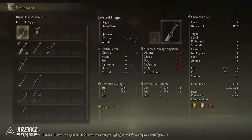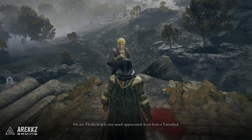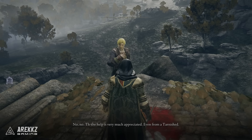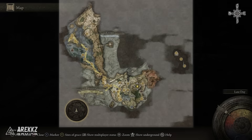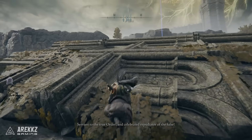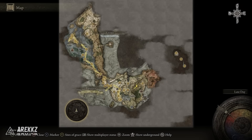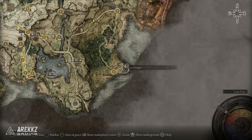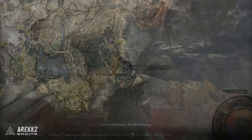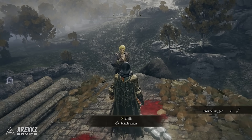After that we have the Erdsteel Dagger — a faith scaling dagger and another great weapon you can get really easily early on. For this one you simply need to find Kenneth Hight in Limgrave and complete his quest, which is pretty simple. It's located near the Third Church of Marica, a little bit southwest of there. Go over, climb up the structure and you'll find him. Following this you then need to go to Fort Hight, which is in the bottom right corner of the Limgrave map, go to the top and kill the knight. After doing that you will be awarded the Dagger.